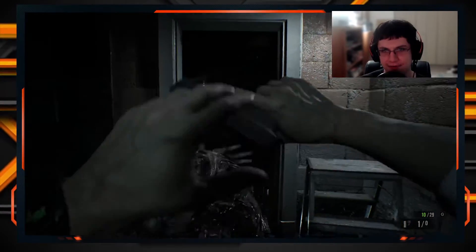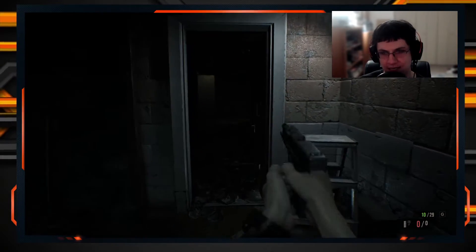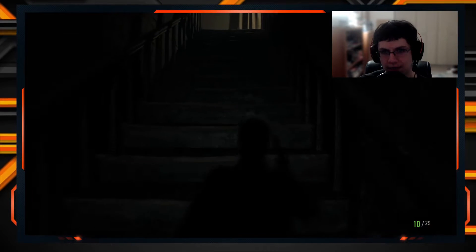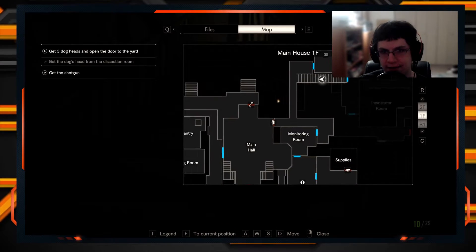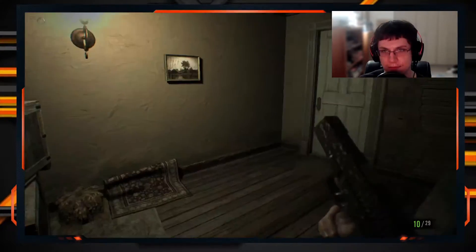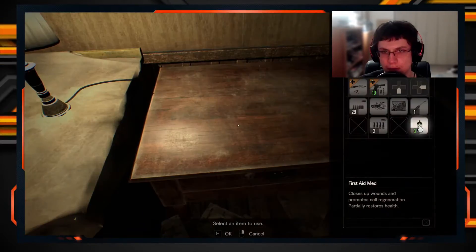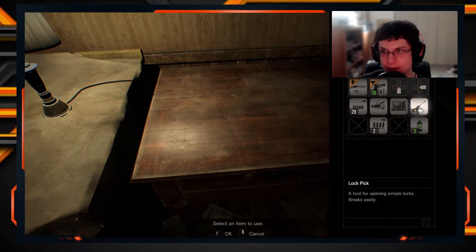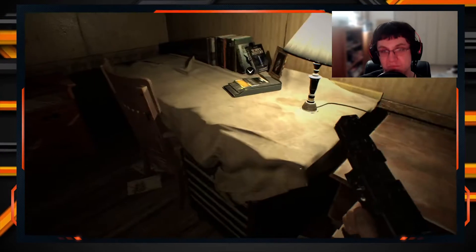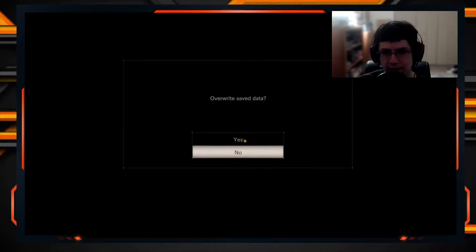I'm out of pistol rounds — I can live with that. Going back upstairs because there's a scorpion key door there. We're gonna unlock more of the house. Let's open this up and make a quick save. I can unlock this with the lockpick — full on pistol ammo! We're gonna save here.